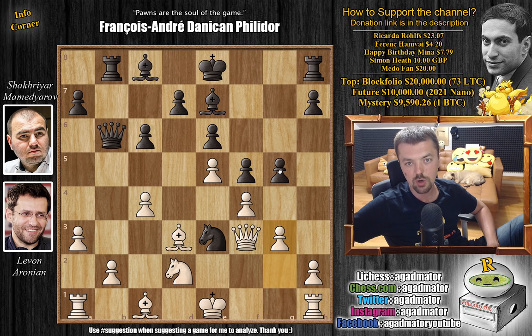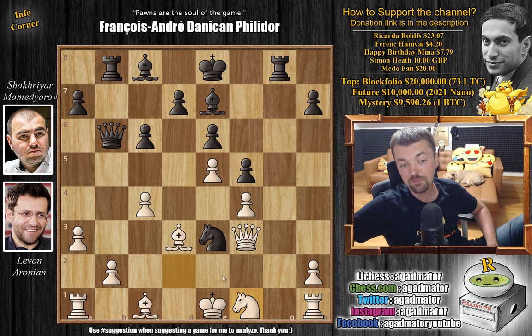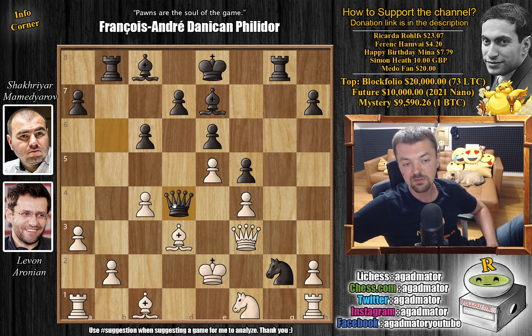Mamedyarov finds the right way: g captures on f4, we have g captures on f4, and now rook to g8 — the absolute strongest move recommended by the engine. Pretty much all of the moves Mamedyarov played so far were the absolute strongest recommended by the engine. Now knight to f1, hoping to get some trades in, but Mamedyarov doesn't care. He just plays knight to g2 with check, we have king to e2, and now comes queen to d4.